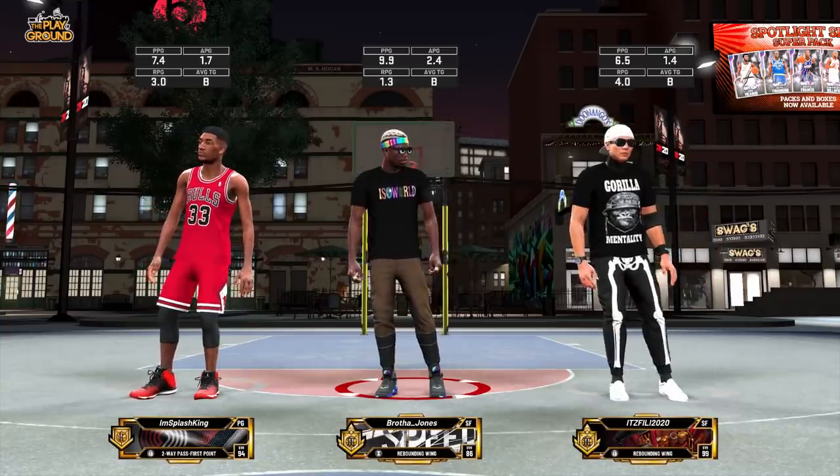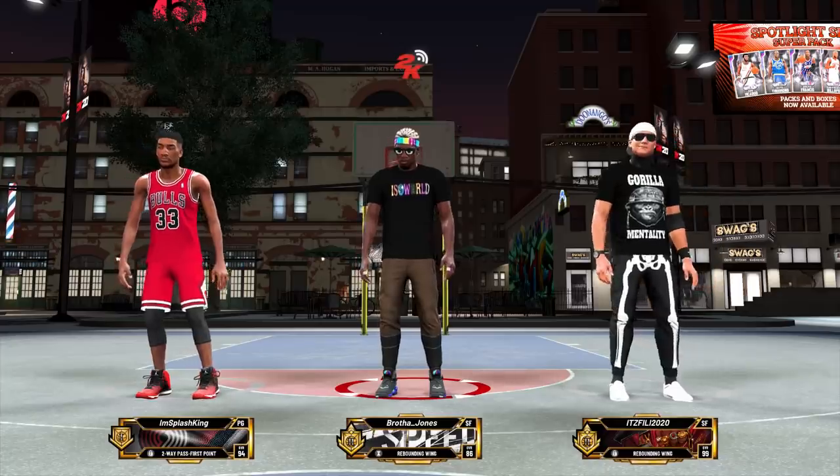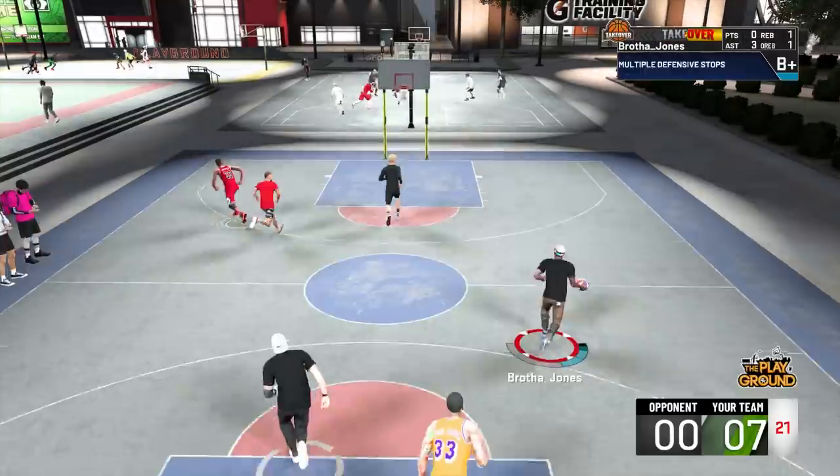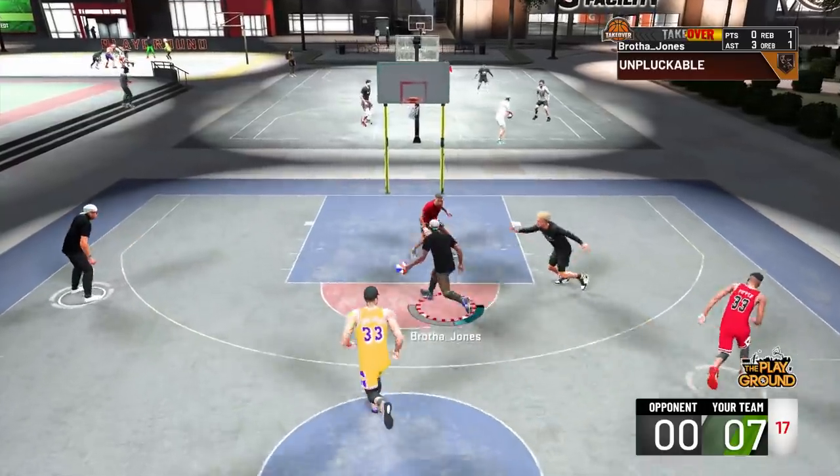Alright, so we got a new build for y'all. I wanted to show y'all my Rebound and Wing. I have an ISO Rebound and Wing build with playmaking and take, so you can break ankles and cook up with a Rebound and Wing.